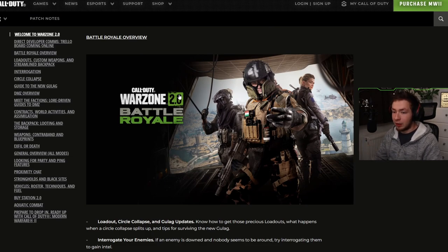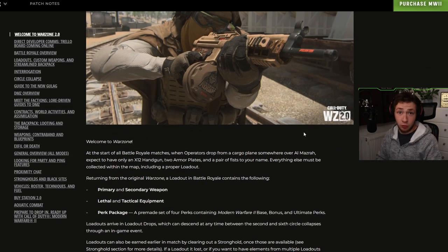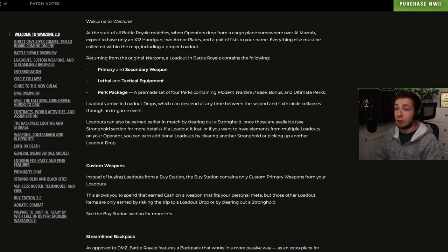Now we're getting to the juicy stuff — the Battle Royale overview. Loadout custom weapons, a streamlined backpack. At the start of Battle Royale matches, operators drop from a cargo plane somewhere over El Masra with only an X-12 handgun, two armor plates, and a pair of fists. Everything else must be collected within the map, including a proper loadout. A loadout contains a primary and secondary weapon, lethal and tactical equipment, and your perk package. Loadouts arrive via loadout drops between the second and sixth circle collapses, or can be earned earlier by clearing a stronghold.